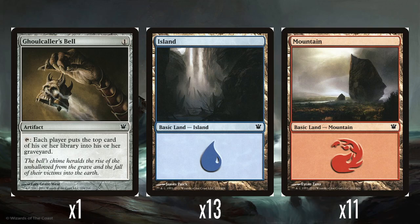A single Ghoulcaller's Bell — just 1 mana, tap: each player mills 1. At least everyone gets affected by it. And then 13 islands and 11 mountains for the land base.